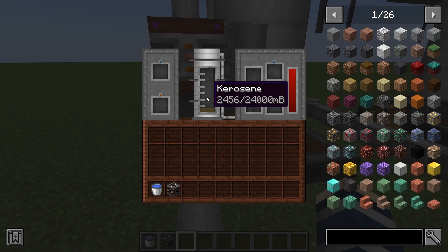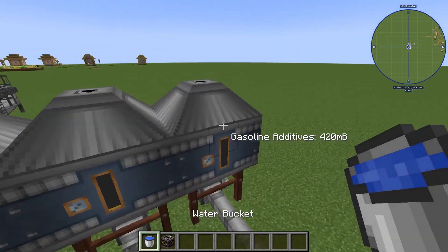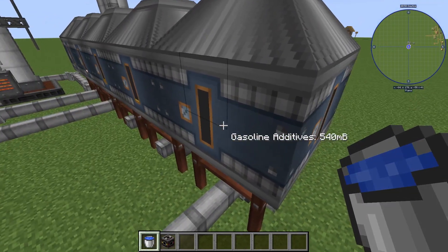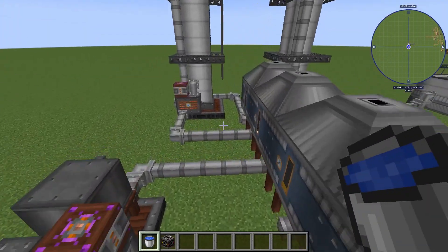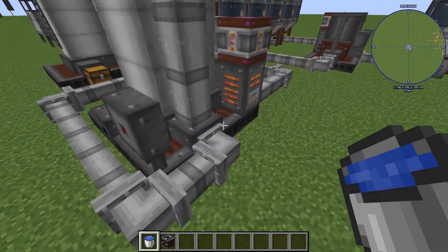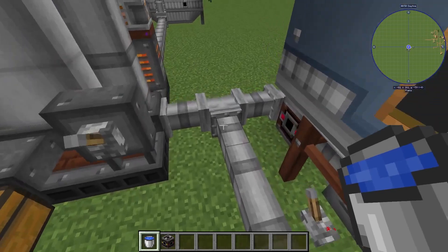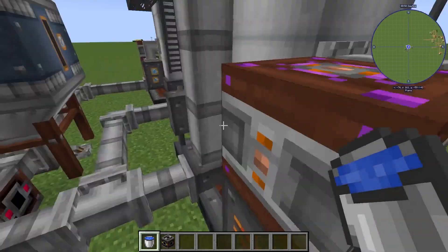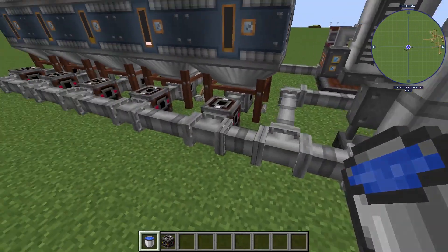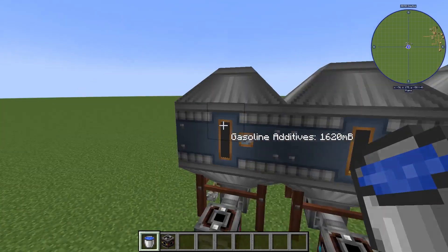We're pumping kerosene in here, and what that does is our last tank right on the end here is actually gasoline additives. So if you can see the setup we've got, we're outputting right here — it's going back into our original line. The byproducts from here are coming along and filling up our final tank.